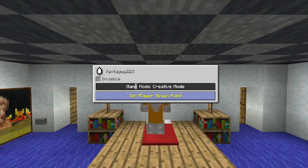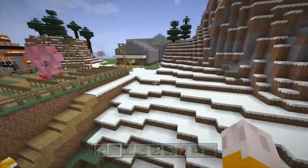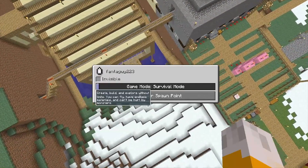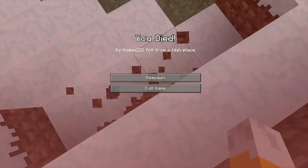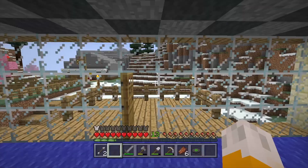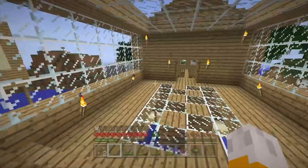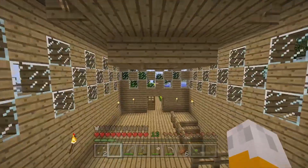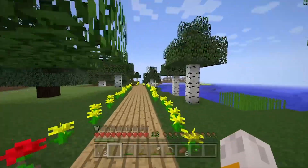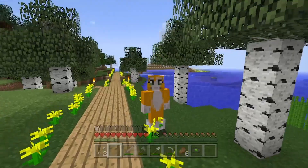It also has a set player spawn point option. If you click it and then go into survival, fly up high, switch back to survival and fall, you'll respawn at the exact spawn point you set. But yeah, that's it for this video — if you enjoyed and want to see more updates from 4J Legacy, go check out their mod page. Thanks for watching and I'll see you in the next one. Goodbye.